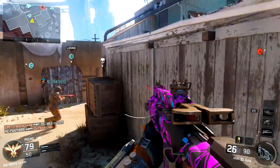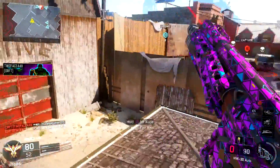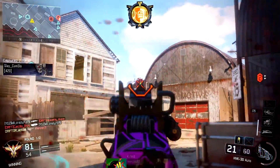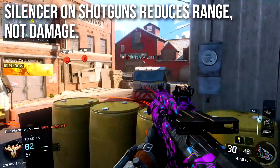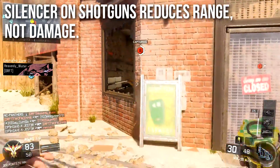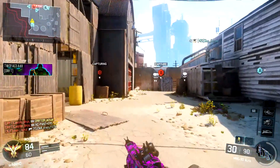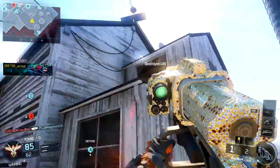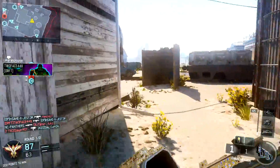Another big mistake from the shotgun episodes — and I made all of these the night before holiday travels to visit in-laws — I said the silencer on shotguns reduces damage. That's not true; it actually reduces range. When it reduces range pretty significantly, it makes it feel like a peashooter, so my in-game experience matched what I thought I read, but I goofed it up. Silencer doesn't take off damage — it takes off range. That said, it's still a pretty terrible attachment; you really don't want to run the silencer on shotguns because it turns them into peashooters.